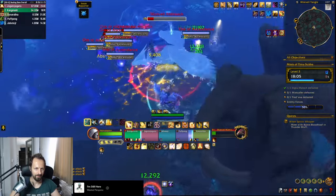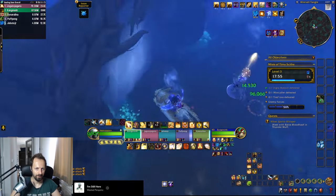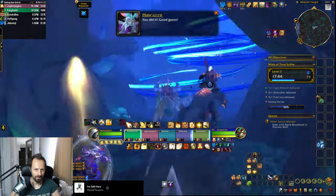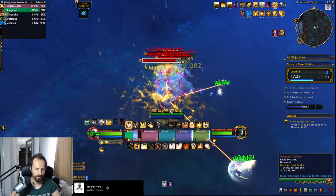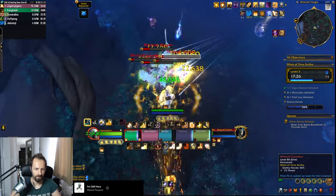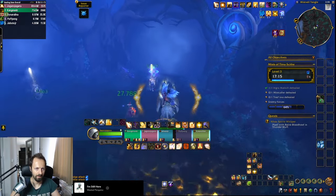Every video in this series has a section covering the bad nodes and things that need improvement, but surprisingly, Herald of the Sun actually looks pretty solid. It has a choice node that's completely useless in Raid and M+, though this time at least it gives increased movement speed, which you could argue is better than some other classes. It also lacks a pure defensive node, apart from Eternal Flame healing you for 25% increased effectiveness. However, when you consider how tanky Paladin is and the amount of utility you have to save yourself — including immunity — I don't think the lack of a defensive node is going to be that problematic. In conclusion, apart from the PvP node that's always there for all classes, everything else seems to be top notch.